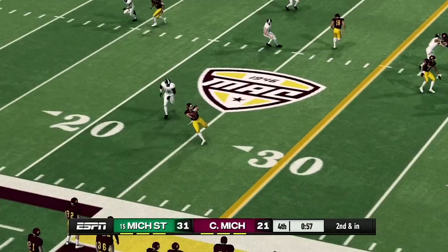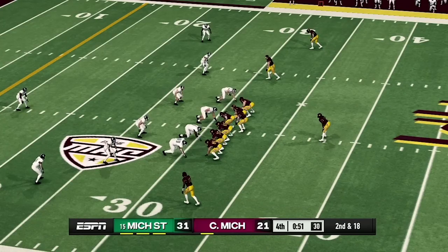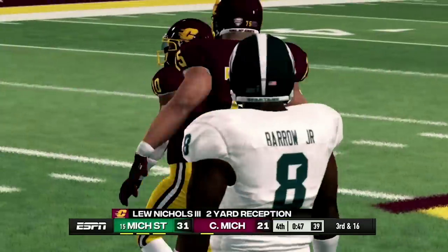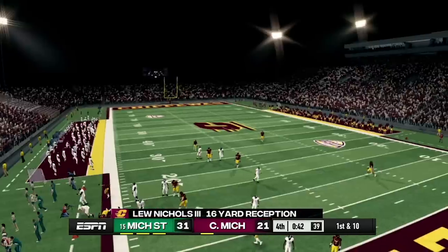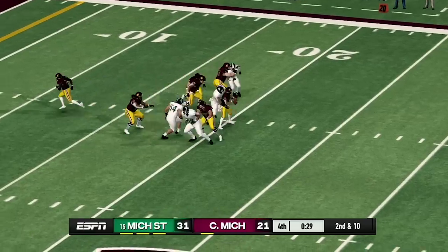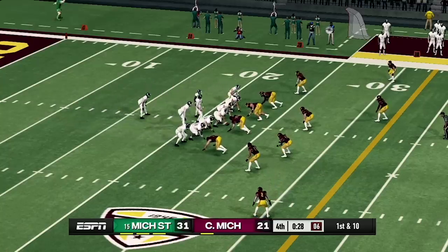Time is running out — there is only a minute left in the game. They get a completed pass and the first down, but they are down 10 points — it is 31-21. Central Michigan just got sacked for 8 yards. It's not looking so good. Going for another pass — they get a completed pass, but that is only two yards. It is third and 16, and they're going for a screen pass. He got the first down — what a play, a 16-yard pass. Going for another pass, and he fumbles the ball. Michigan State just recovered the fumble. This game is over — Michigan State gets the win over Central Michigan.